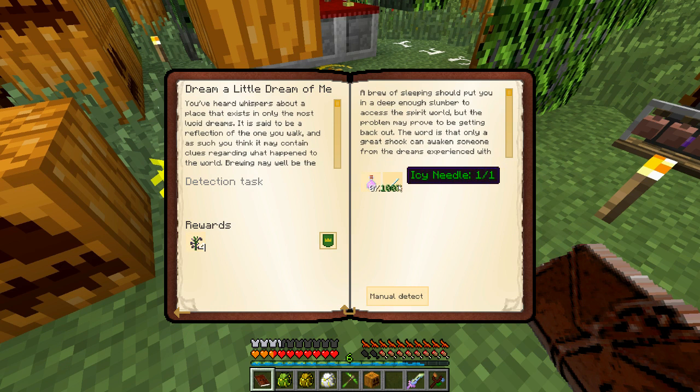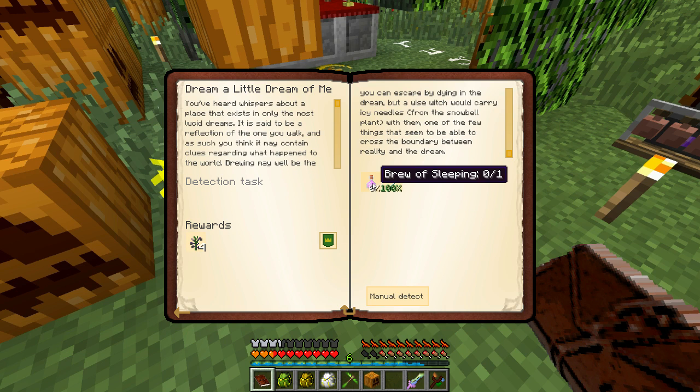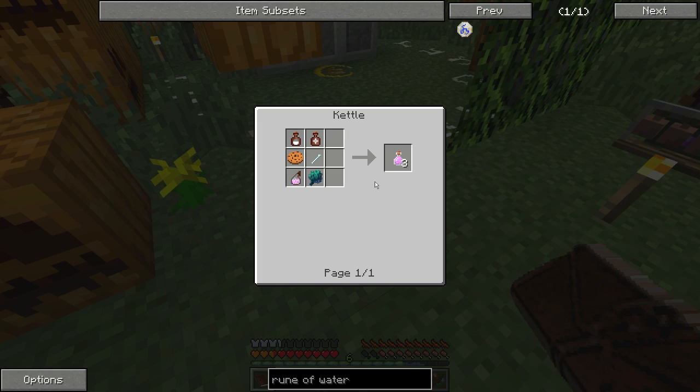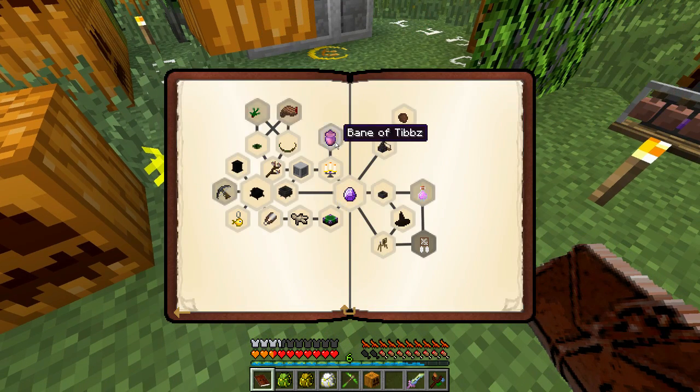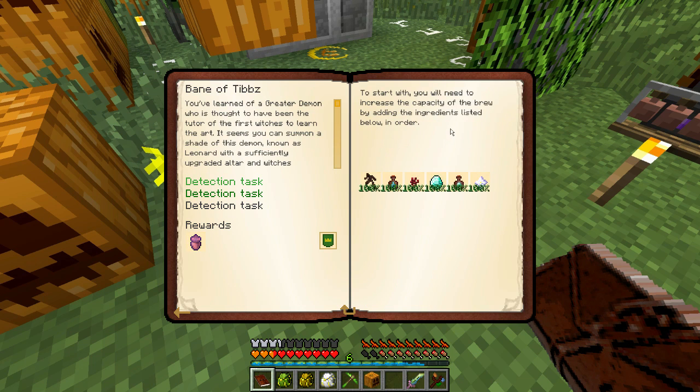There's a part of this witchery quest I'm not looking forward to. The book says only a great shock can awaken someone from the dreams of the brew of sleeping — most say you can escape by dying in the dream, but a wise witch would carry icy needles, one of the few things that can cross the boundary between reality and the dream.